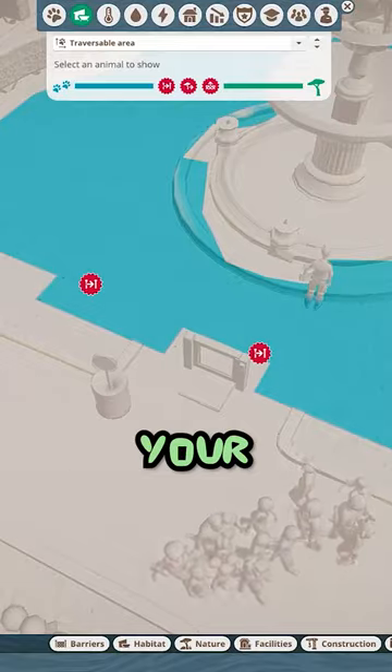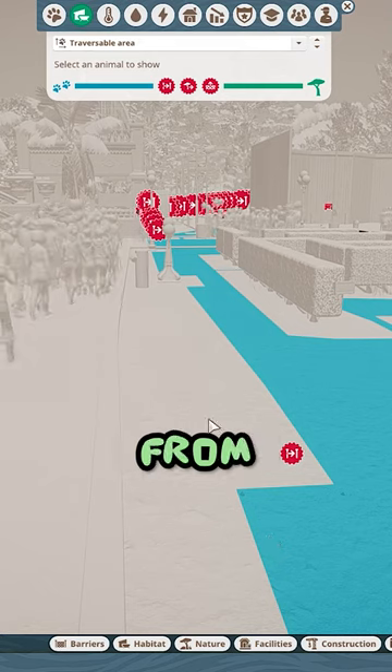If you click on a swan, then click on your heat maps, you can see that it actually blocks them from escaping.